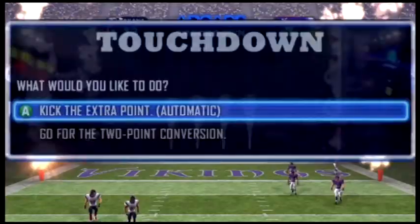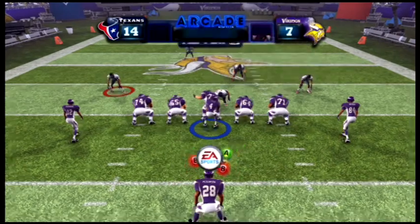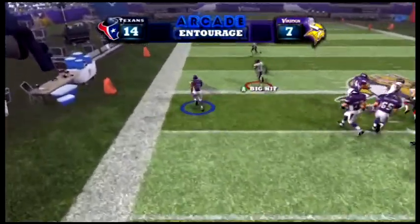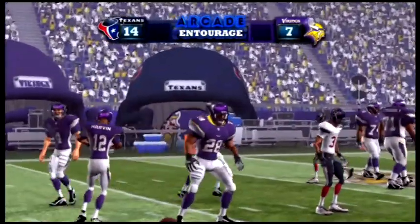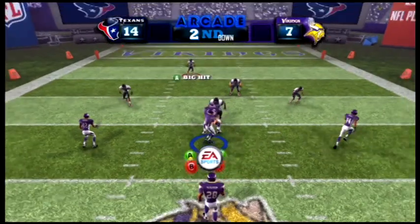I throw it down to Andre Johnson and he catches it for a bomb TD. Andre Johnson is a monster! We have a threat just like he has a threat in Adrian Peterson. He gets loose — it's done. Thankfully we stopped him but I wish we would have stopped him back there instead.